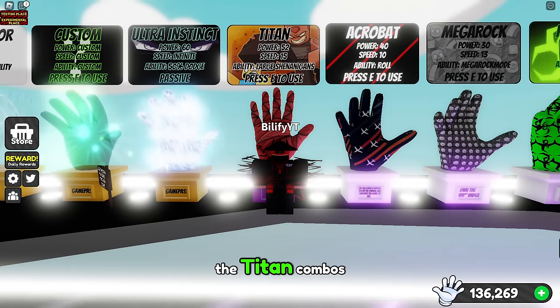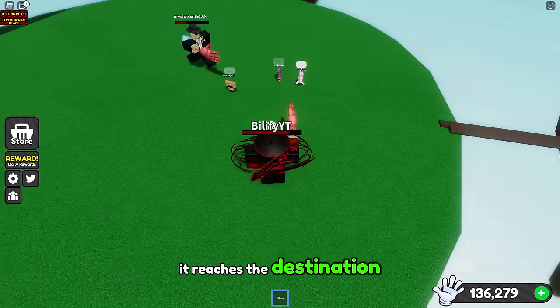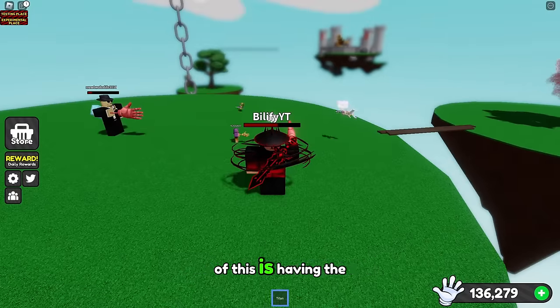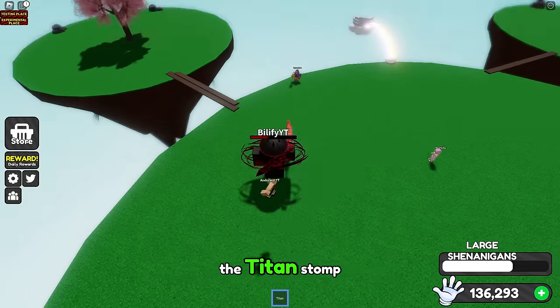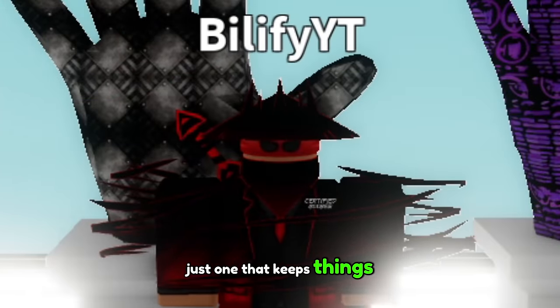Now let's test out the titan combos. Using this combo, you can have the divert user slap a titan, and then the titan, once it reaches the destination, activate its ability and go titan form and stomp them. But I think the better method is having the divert user slap a user into an already titan-formed titan, and then have the titan stomp. Not a weak combination, and not a super powerful one — just one that keeps things fun in the arena.